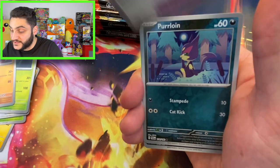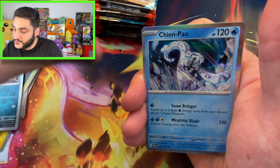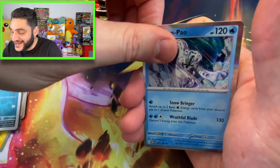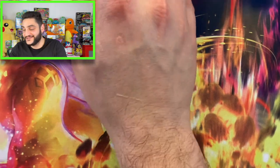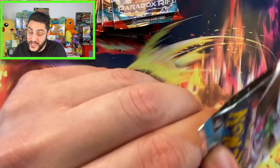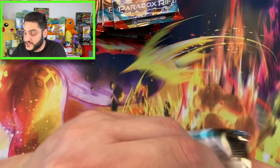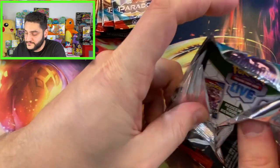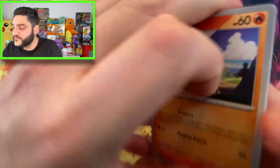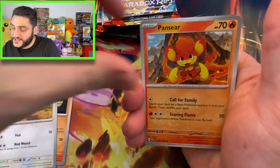A Zubat reverse holo — I'm not even gonna go there. So our first ETB was pretty good — not gonna lie. We hit four hits: we had a Steelix, Parasol Lady, Rorik, and of course the Sandy Magneton, which is kind of weird. All right, here into our second ETB of the day.